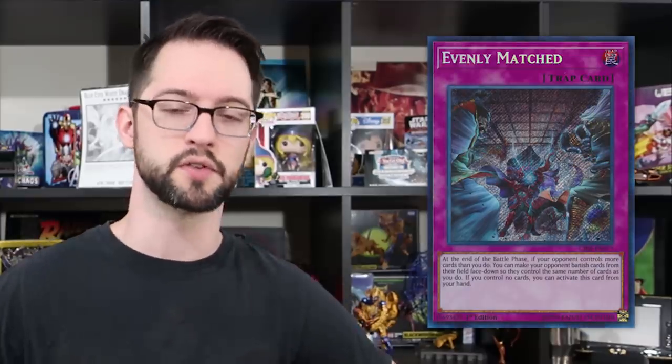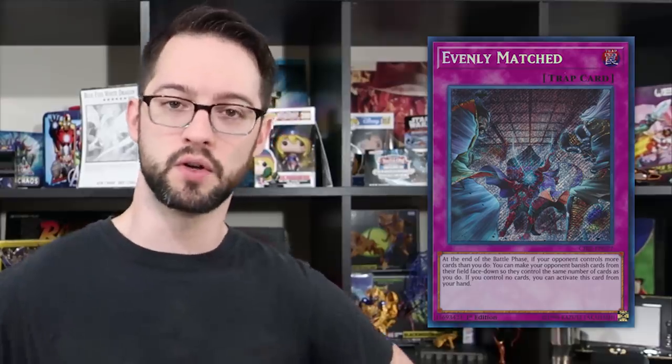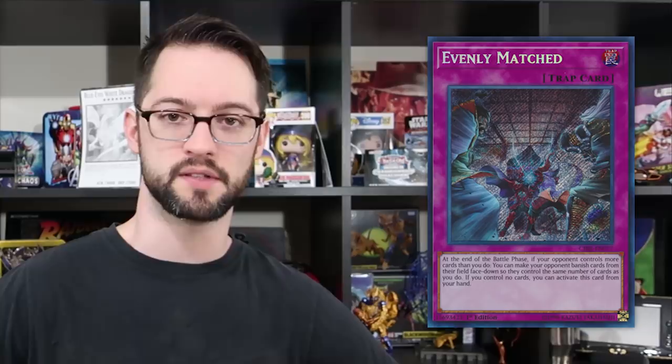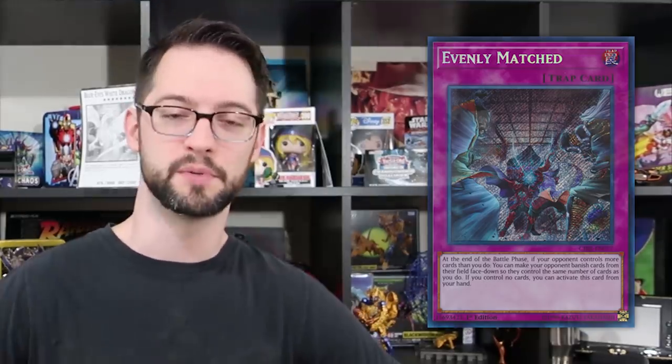Number 7 is Evenly Matched, or some sort of board nuke like Raigeki, Dark Hole, or Kaiju Slumber. Evenly Matched shines especially in a going-second strategy on your very first turn, or in an extreme top-decking scenario where you have no hand or field and just need that one bomb nuke to turn the duel around. Because it banishes face-down, it's a lot better than something like Dark Hole — those cards are a lot harder to get back. This card puts in some serious work.